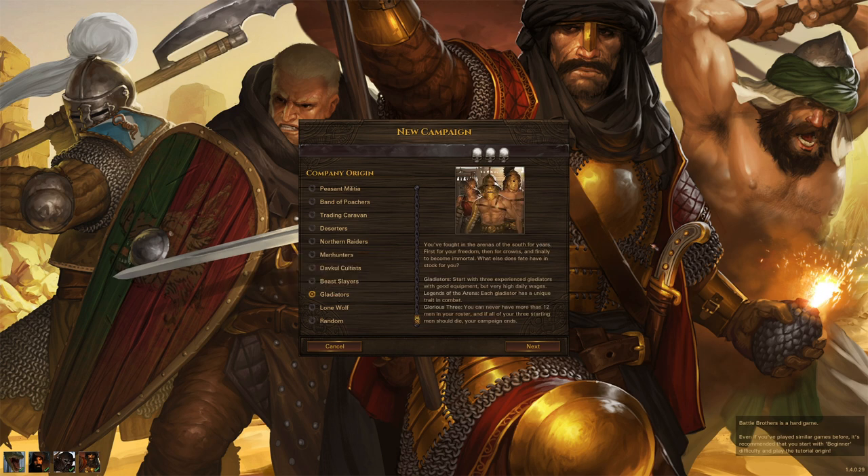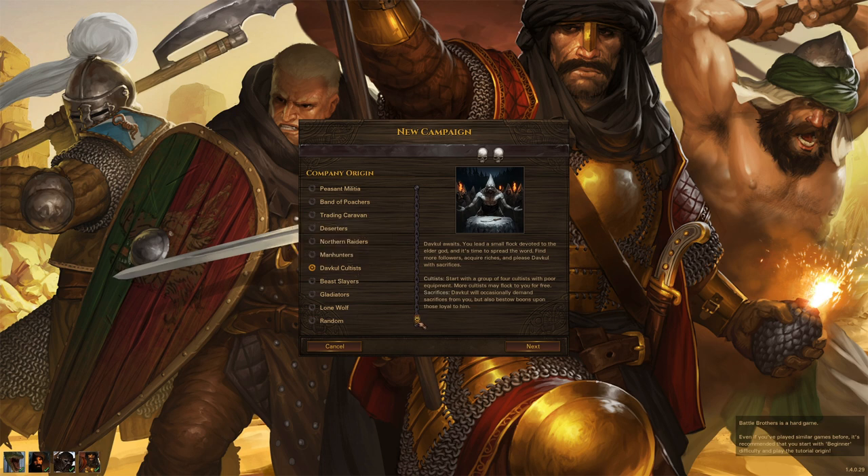For example, the gladiators come with the Blazing Deserts DLC. Taking the Dafkul Cultists origin as an example — you will start with a group of cultists with very poor equipment, and cultists will join you for free so you don't have to hire them for crowns. However, the dark god Dafkul will demand sacrifices, requiring you to sacrifice some of your own men to receive bonuses and boons from your god.